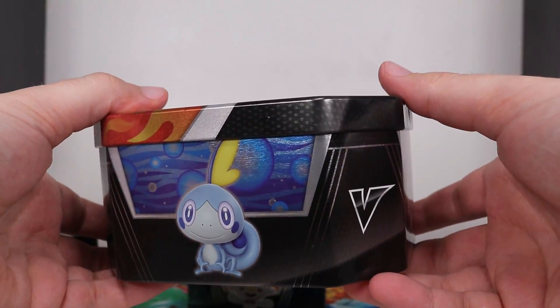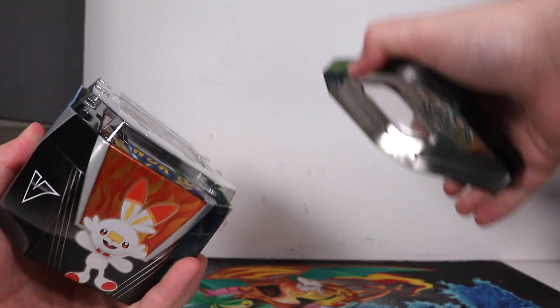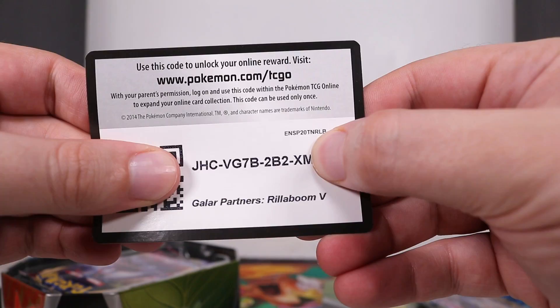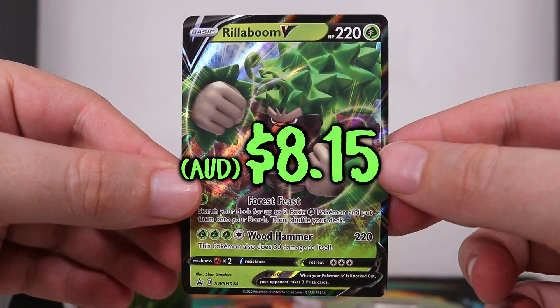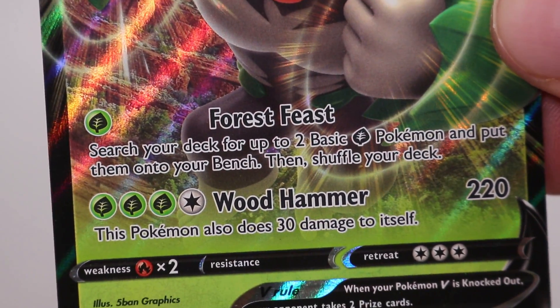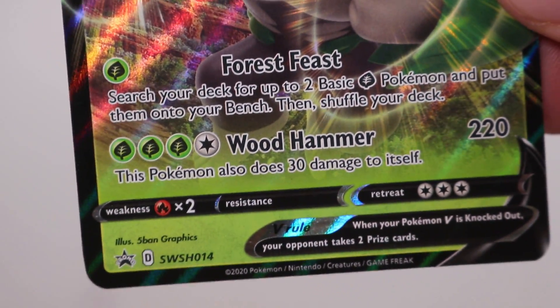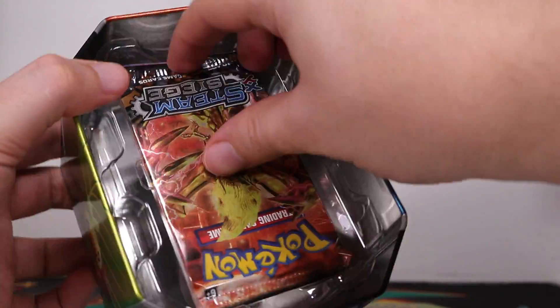And today, as always, stick around for the Burning Shadows pack. Alright, first things first. Gorilla Tin. Here's the code, minus one digit. Here is our Gorilla promo. He has some very interesting moves there — Forest Feast and Wood Hammer. Sword and Shield Promo number 14 for the English. What else do we have inside this... Oh my god!